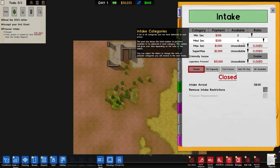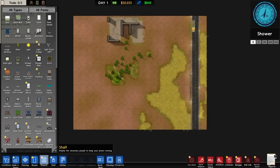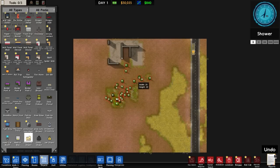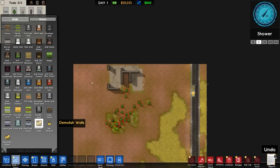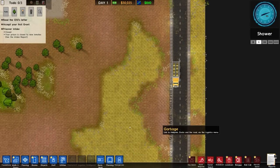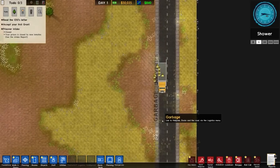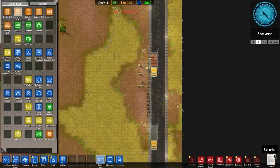Let's close off intake because I have no idea what we're going to have. We'll go to objects, right to the bottom, and disable/dismantle. We're also going to remove the walls up here because they're not really a building as such. Here's our workforce coming in, and we've got deliveries and garbage which we're going to have to move over.